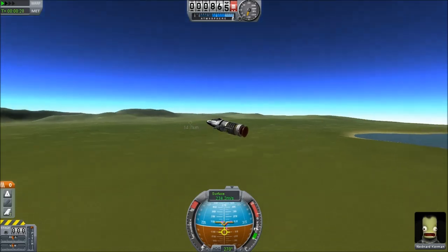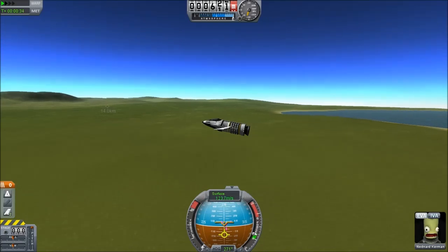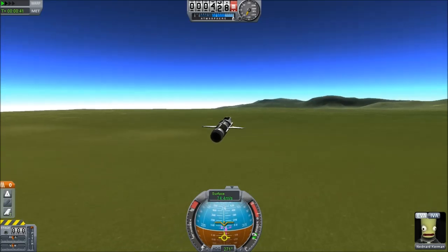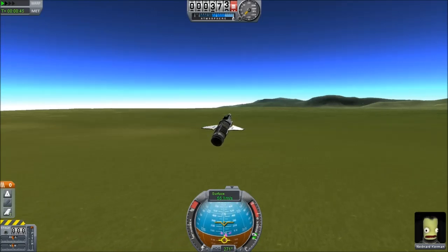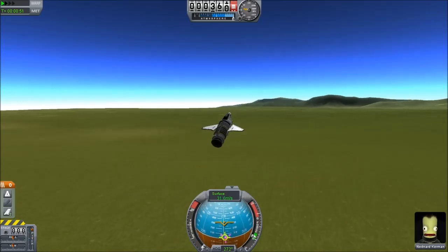We're just zipping through the air, and now you see the nose is not diving into the ground. I'm managing to keep the attitude positive, even though we are descending. But as we start to get lower, the nose starts to rise and rise, so the wings are actually having a much more important effect.